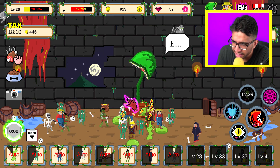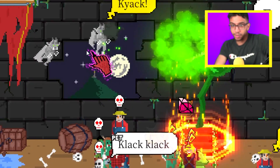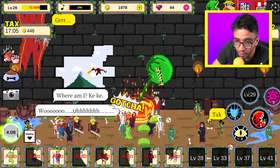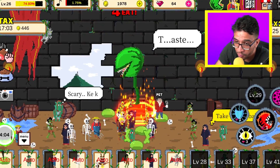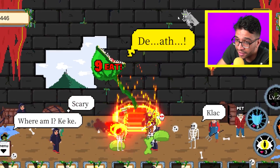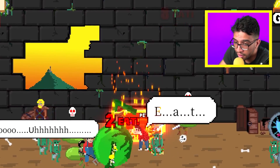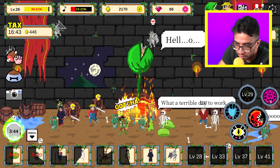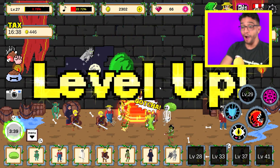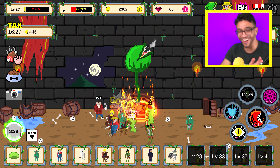Wait, can these gargoyles actually attack me? Whoa — are these poison balls? Yes! Let's go and eat them all. Let's go and get to level 27 — this is going in the right direction. Let's keep on going. There we go — and that's what I'm talking about. We are level 27 now! This game is so much fun.